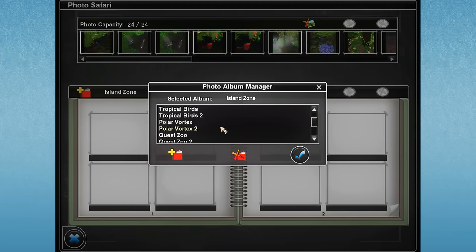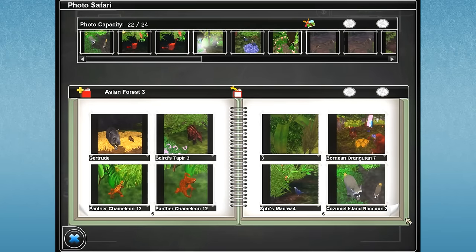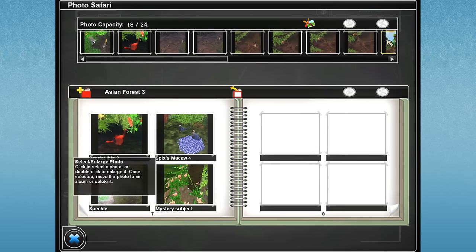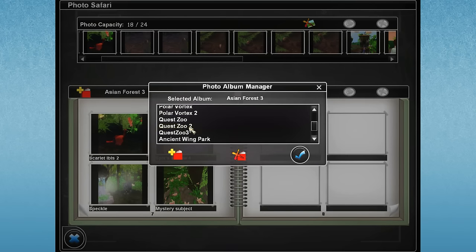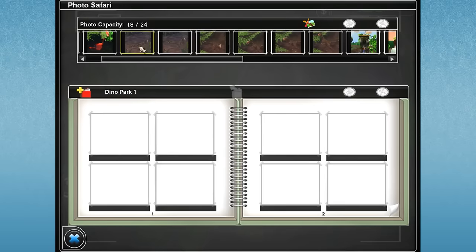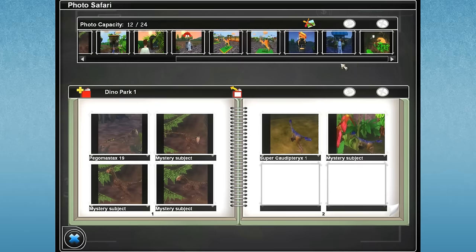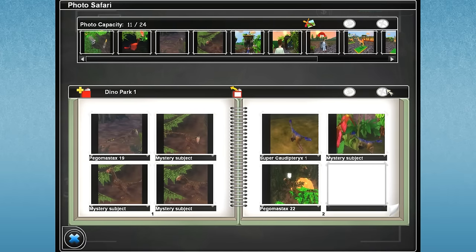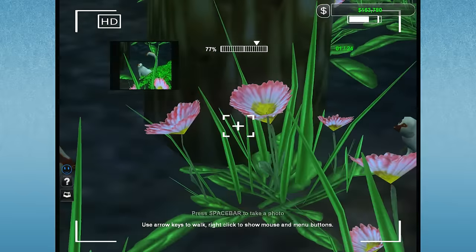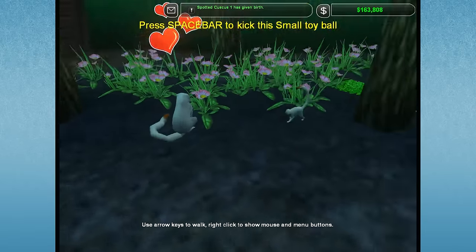We need to go back — tropical birds. We've got so many different albums. Asian Forest Zoo 3 — do I have any room there? I do. I really love saving these pictures; one day I should go through and just show you guys these pictures. There's a tiny little egg for the Spix macaw. We'll add a Dino Park album too. Aren't these babies just so cute? This is the baby couscous — and the other one has given birth too, oh that's so much fun!